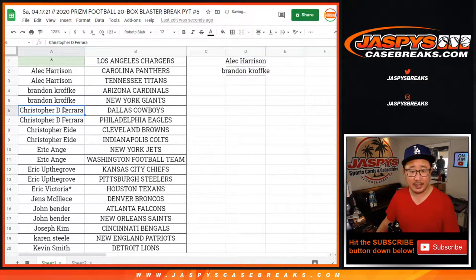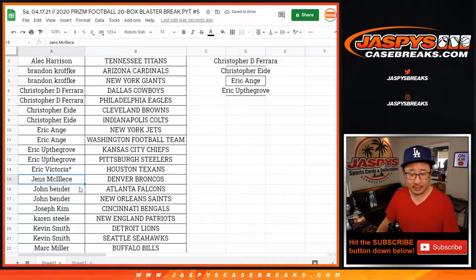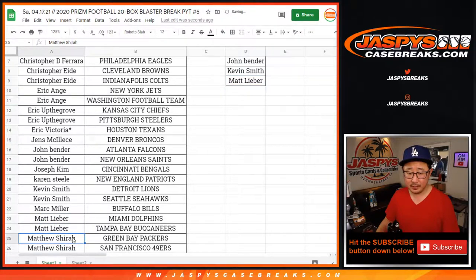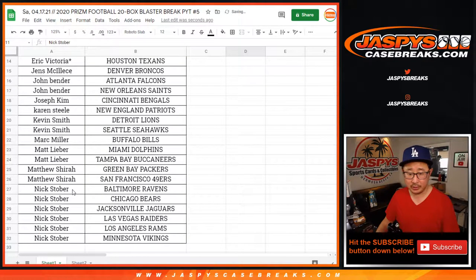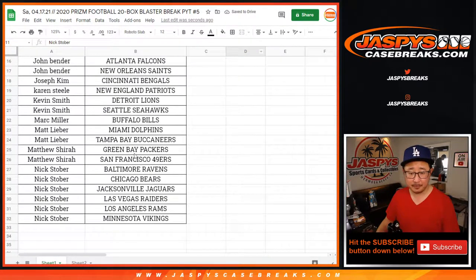Brandon bought two — that's an entry. Christopher bought two — entry. Christopher E bought two — entry. EA bought two — entry. EU bought two — entry. EV and Jens did not, sorry. John — entry. Joseph did not. Karen did not. Kevin got two spots — entry. Mark did not. Matt did. Matthew Shearer did as well. Nick Stover bought six teams — that's three entries. And that's it.